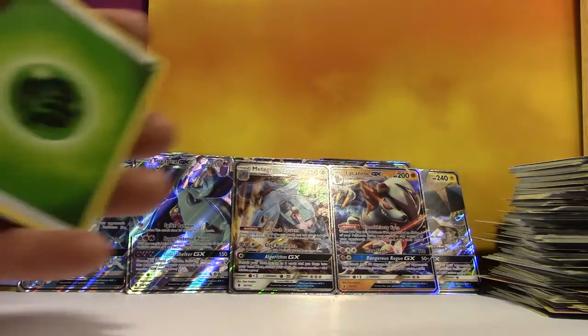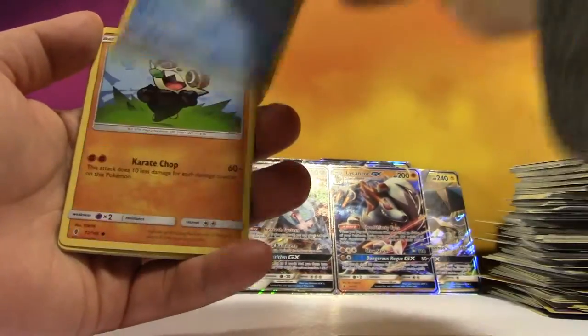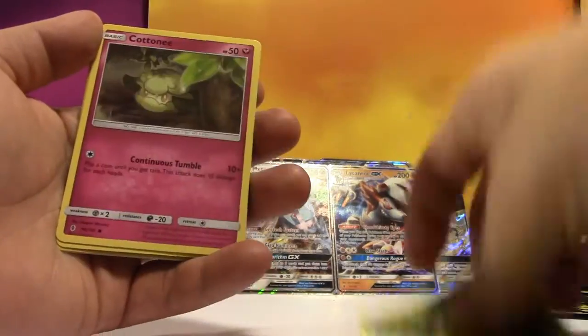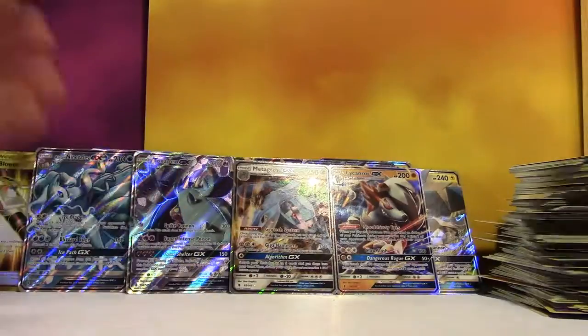We've got Grass Energy, Gliscor, Brooklet Hill, Hakamo-O, Snowrunt, Pancham, Bellsprout, Cottonee, Carvanha, Reverse Heliolisk, and a regular Rare Probopass. Four packs left — I feel bad for your box.